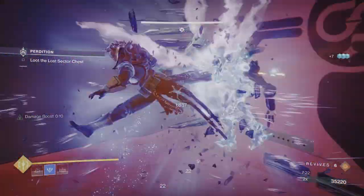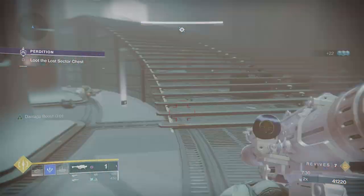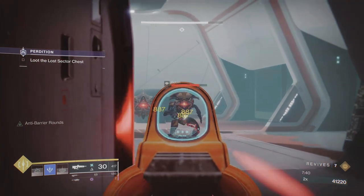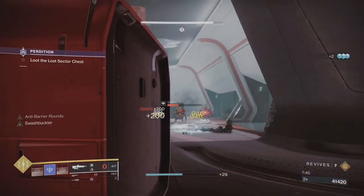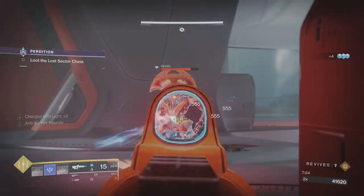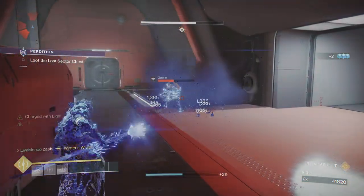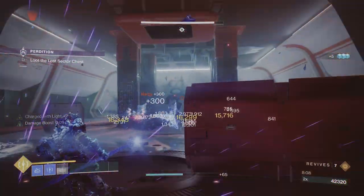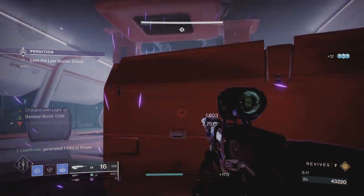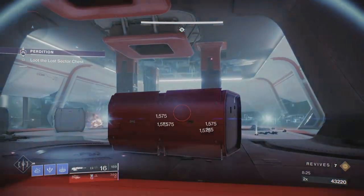We're at the boss and what I didn't realize at master difficulty is there are two barrier champions here. I thought it would just be ads and the boss. If I'd realized that I wouldn't have used rockets on the boss - I would have taken all the ads down first. I'm taking them down at my leisure but one teleports up to my right and one teleports behind me, so I decided to use my super to clear the ads and do damage on the boss.